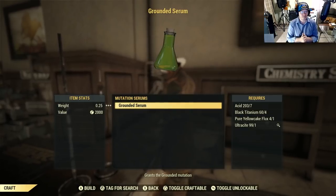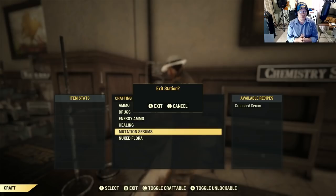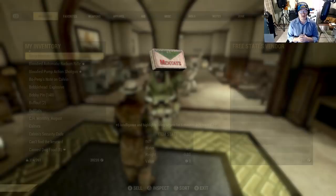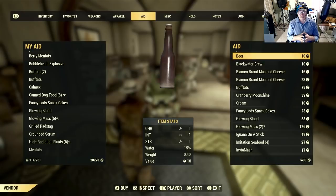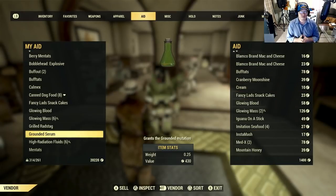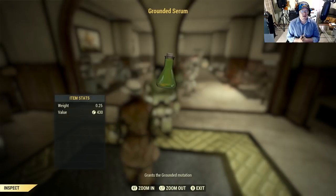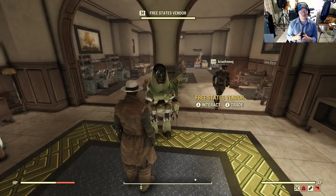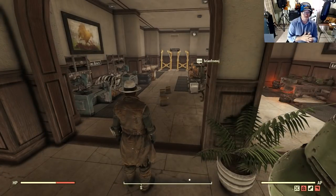These things sell for a huge amount of money at the vendors. The only downside is you do have to have some flux to craft them, along with the recipe. But if you take a look at the vendor, these vendors are paying well over 400 caps for these — in this case 430 caps for this grounded serum. I believe all the serums sell for the same price, but correct me if I'm wrong in the comments. In the past you couldn't sell these to the vendors because they only had 200 caps on hand, but now with the new patch this is probably the absolute best way to clear out the vendor cap stashes.